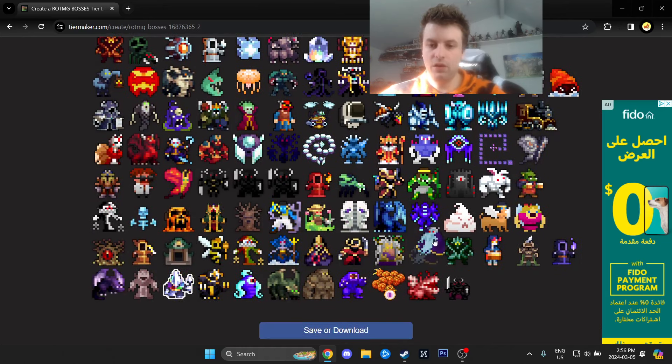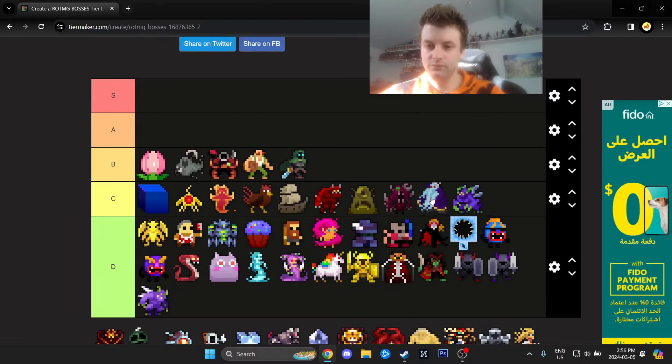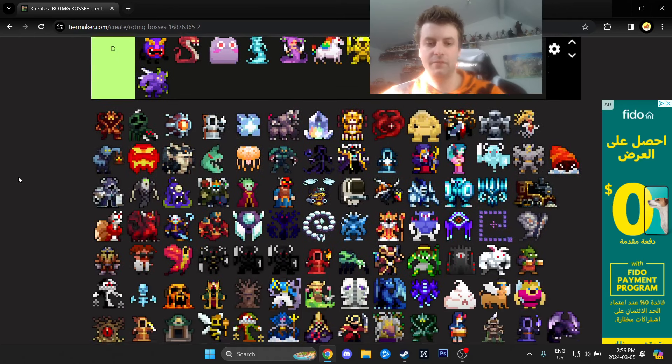Heroic Septavius — exact same story as Heroic Malthus. I'd say they're exactly the same; I don't really want to call either of them harder than the other.